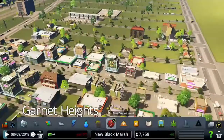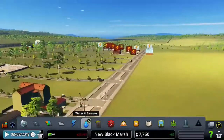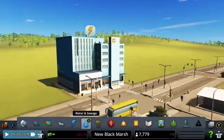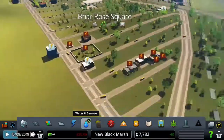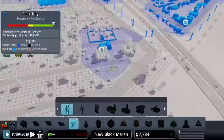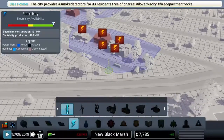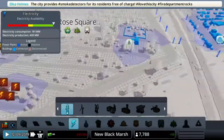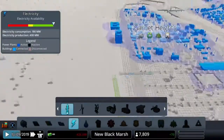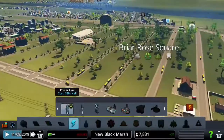We've grown a lot overall — I built a bus shelter and the cinema landmark. That's what the high-density residential zone looks like, a block of flats. We still need to solve this power issue. We could connect it from here and go around, or start from here and connect it to the hospital — I think that'll be much more efficient.